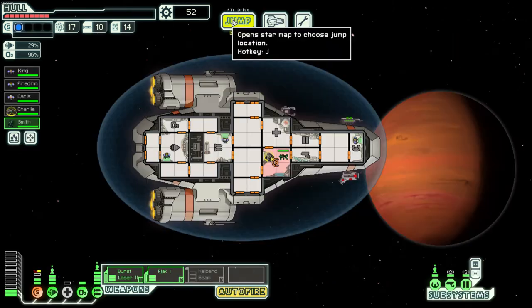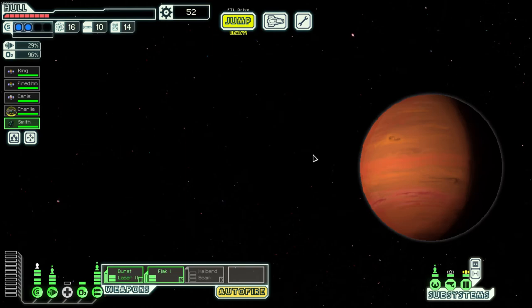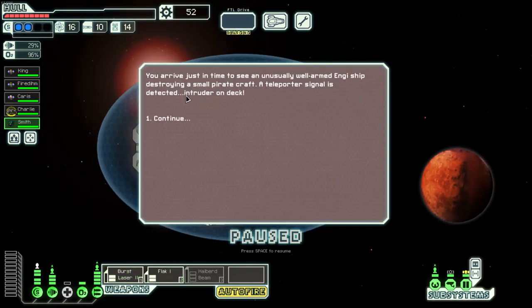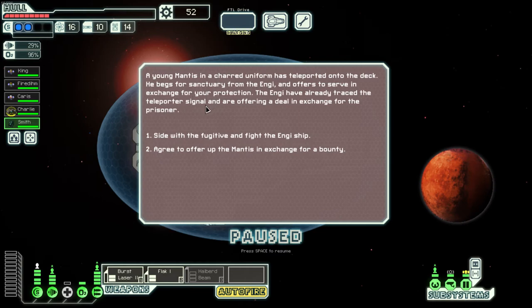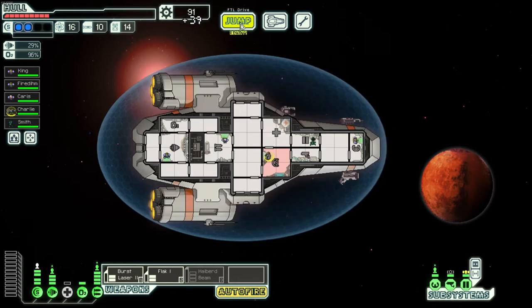Checking the map — we need a store soon because we do not want to die. There's a double asteroid field. We want to check this area for a store. Intruder on deck — a young mantis has teleported onto the ship begging for sanctuary from the NG, offering to serve in exchange for protection. The NG have traced the signal and are offering a deal for the prisoner. I'm going to offer him up since I don't feel comfortable with the risk — we got 39 scrap.